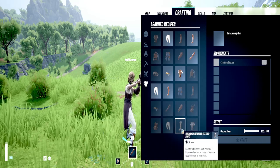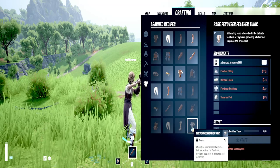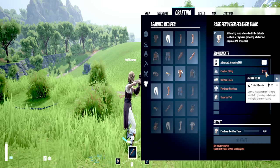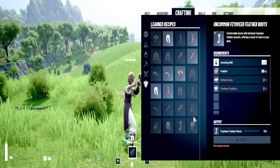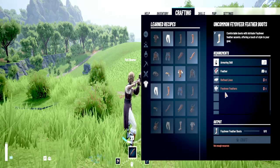By doing this I've already gotten the boot set and the chest piece. They're not cheap — superior pelt is not easy to get, fade beer feathers no problem, refined linen and feather filling are easy enough, but the superior pelt for the chest piece is a little tricky. For the boots it's the same thing: refined linen, feathers, fade beer feathers — no big deal.